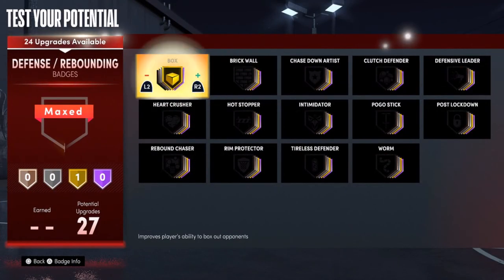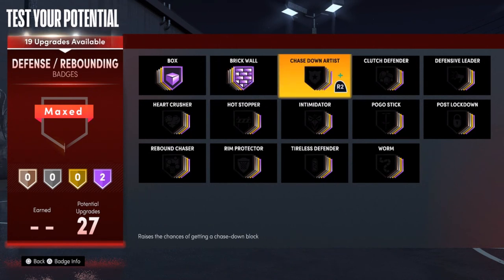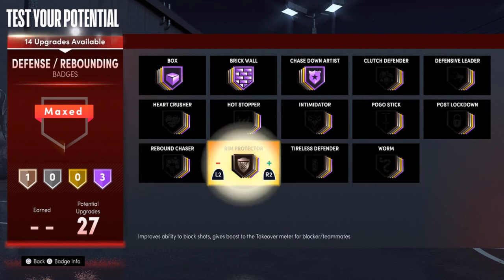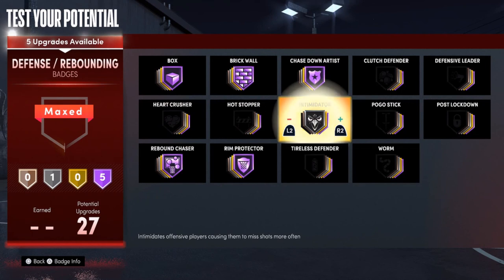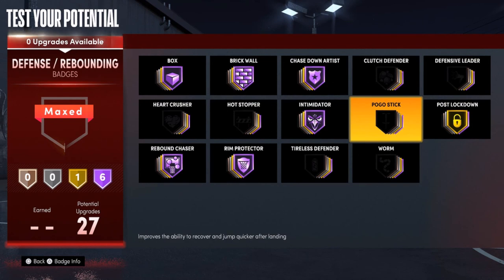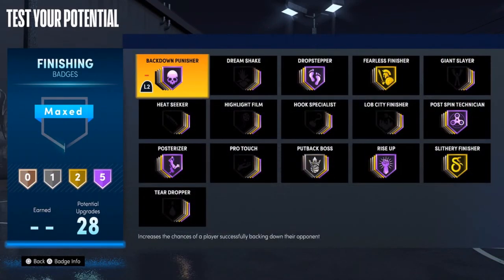For defense, this is pretty much the easiest part. You want Chase Down Artist, Rim Protector Hall of Fame, Intimidator Hall of Fame, Post Lockdown on gold — and that's where we're at. This is how your badges should look for a paint beast.